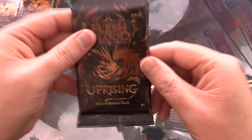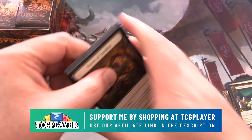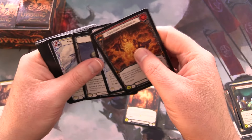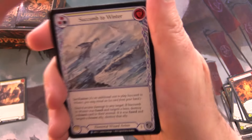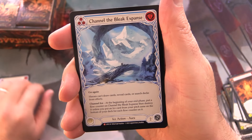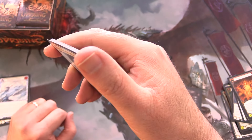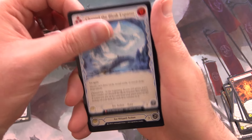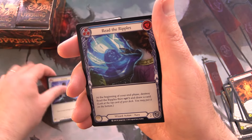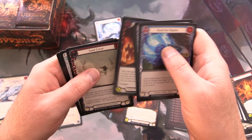On to the next one. We've got a whole case of this, we'll be getting stuck into this in the coming weeks. The rare is Succumb to Winter — and a majestic: Channel the Bleak Expanse, awesome! For a second I thought that was a foil, but no — the foil here is Frosting, which I think I accidentally put in the other pile.